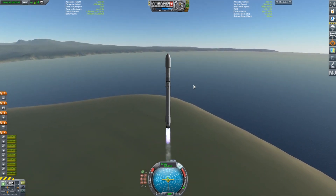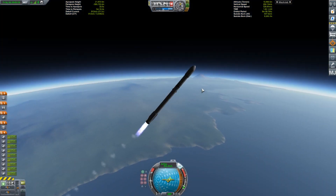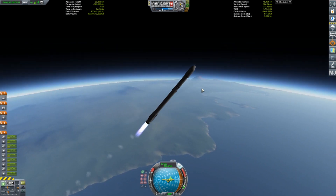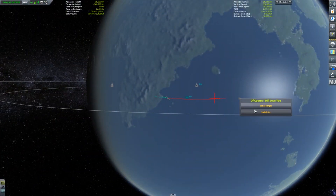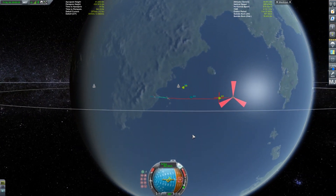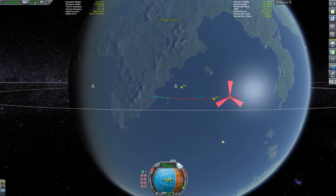Primarily what MechJeb is doing is just landing me. You need almost a suicide burn in order to do this, and the precision and all these things is very challenging. It still took about 30 outtakes even with MechJeb. It just gives you such an appreciation and respect for SpaceX — even though they're using computers and software to land this thing, it still gives you an appreciation for just how hard it is to land.